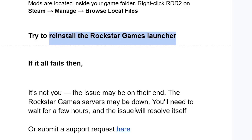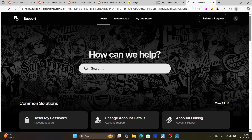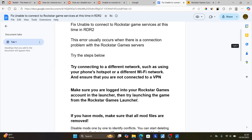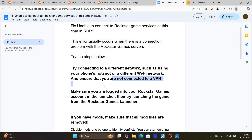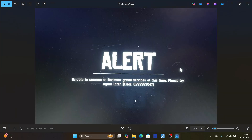If it's taking longer, you can submit a support ticket through the page linked in the description of this video. Go to that page, select 'Submit a Request,' and contact their support team. But in most cases the issue may be on Rockstar's end with servers being down, so just wait a few hours and it will resolve itself. Make sure to try these steps, and if nothing works, follow the instructions to contact the support team. Thank you for watching and I hope this helped — see you next time.